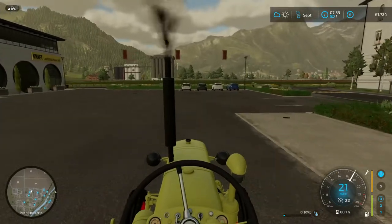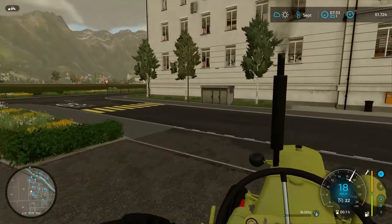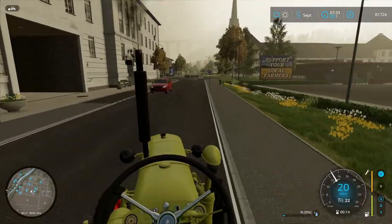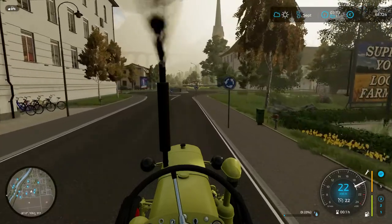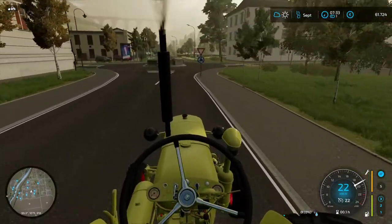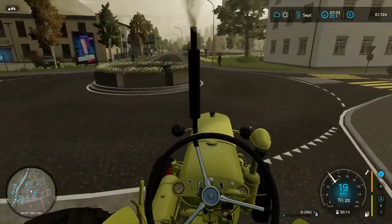Schauen wir gleich mal – das brauchen wir nämlich für unsere Gepäckshäuser, für Wasser. Schreibt es gerne in die Kommentare, ob ihr das auch habt – das DLC vom C225.